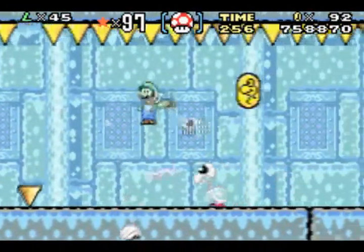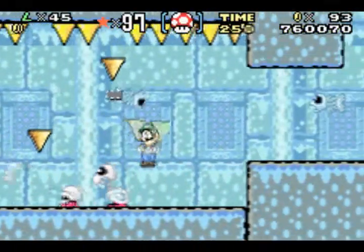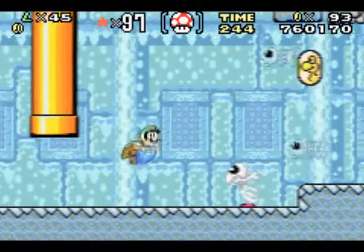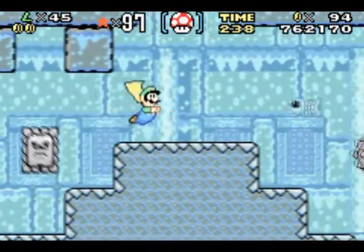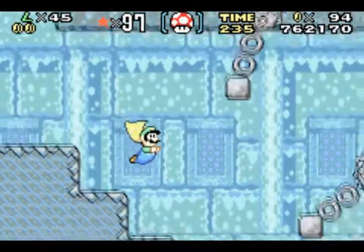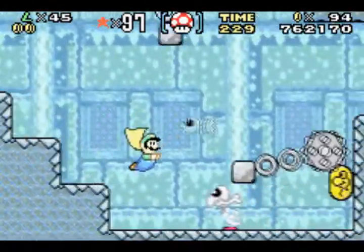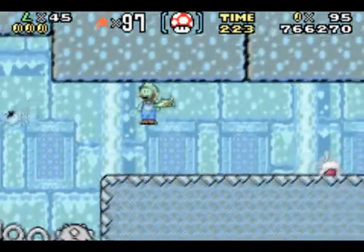Here you go — now you have these damn dry bones who throw bones at you. How very much like them to throw bones at you — I mean, it makes sense given their name. And here you have the introduction of the first fortress of the game! Instead of having the castle, you have places called the fortress — take that, dry bones! That's right!